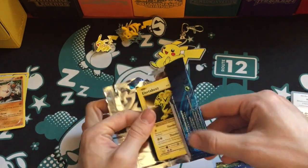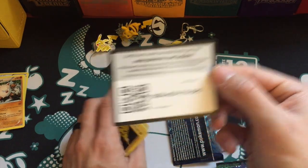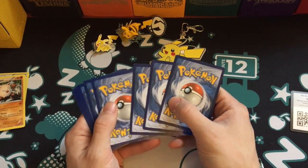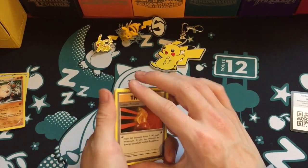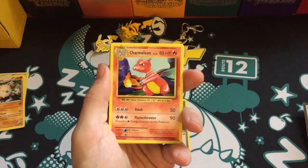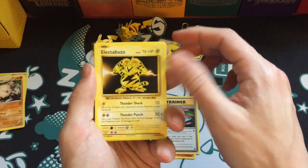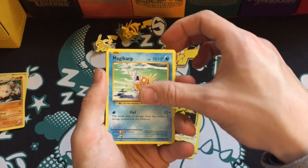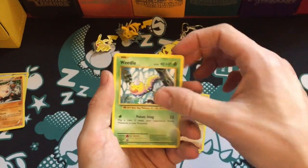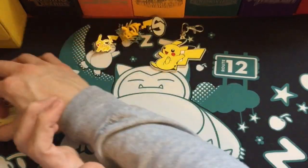Moving on to Evolutions — and this reminds me, I'll have an opening coming up in the next day or two of an Evolutions Elite Trainer Box, the Charizard one. I'm super pumped to open that on my channel. I hadn't seen one for less than 50 or 60 dollars online, then I found one on Amazon for 38 or 39 dollars so I had to get it. From this Evolutions pack, I got a reverse holo Koffing, and the rare is an Electrode — a dead pack.